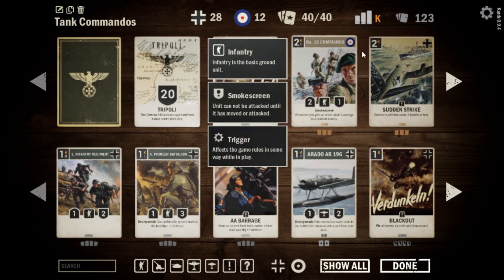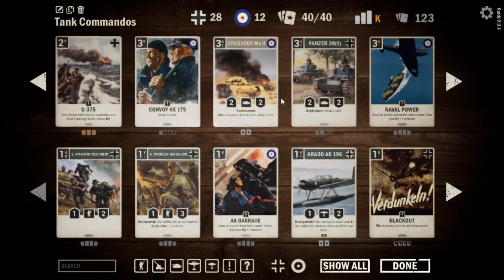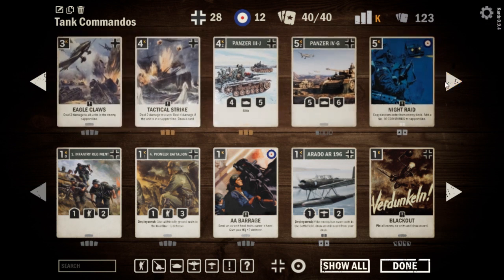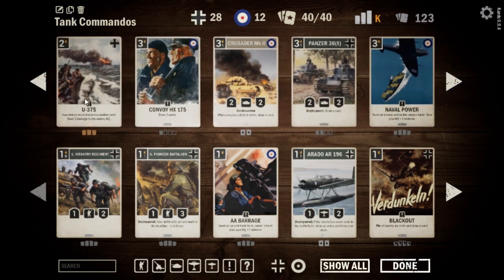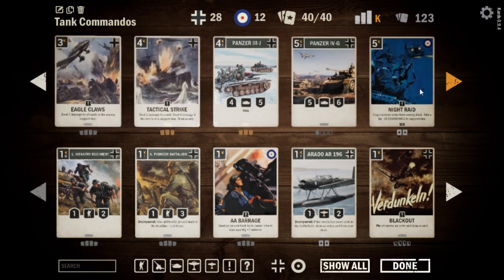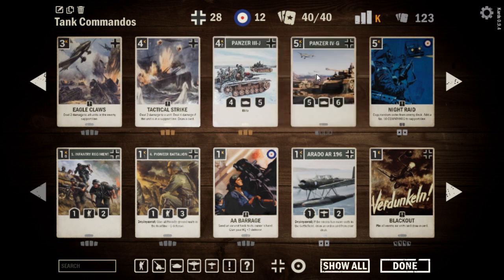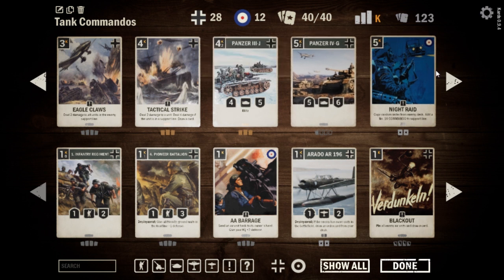We'll take a spin through Tank Commandos here quickly. We have a similar idea as Dark Commandos — we have the regular Number 10 Commandos, we got our Crusader, and we have Night Raid, which are kind of that central core of those commando ideas. Around it though, this time we're going German heavy, so Blackouts here again, Sudden Strike makes an appearance — I don't like this card — but U-375 is actually a pretty strong card, very similar to Blockade in the more British build. Some Panzer 38-Ts for a little more card draw.